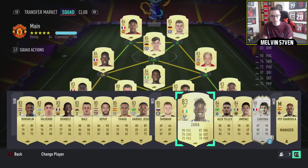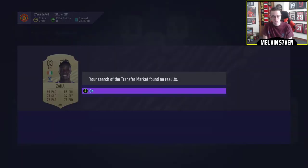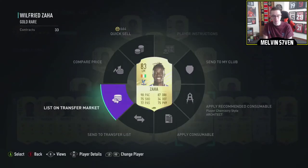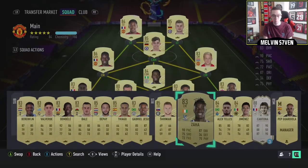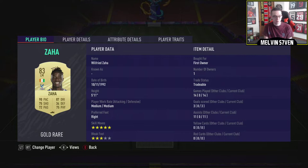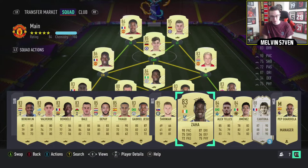So I packed this Zaha — I'll run through some of them. Zaha is extinct as you can see, he's currently 24k. He will definitely rise because he has 5-star skill moves and 3-star weak foot, and 5-star skills is really, really sought after. He's got medium/medium work rates but if you look at Saint-Maximin who is an 80-rated card with 5-star skills — he's about 60k at the minute — Zaha will definitely rise. That's one to invest in.